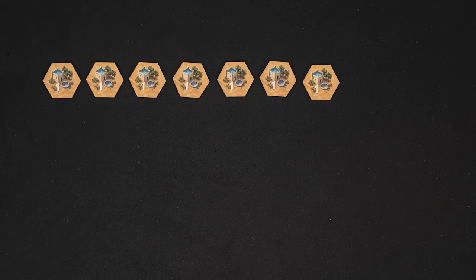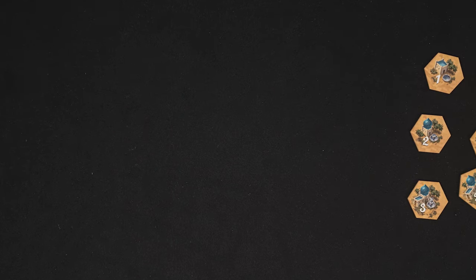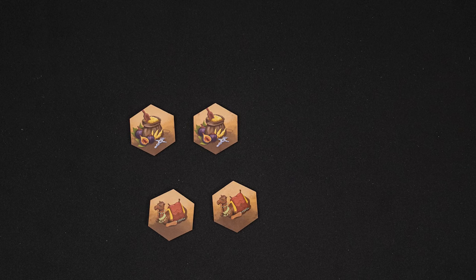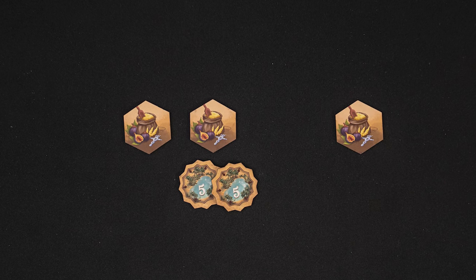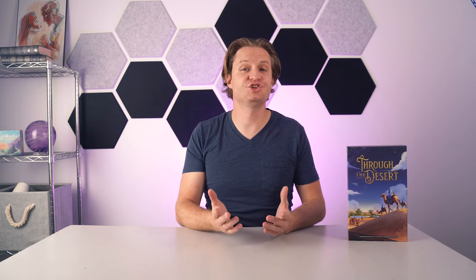The final expansion adds new waterhole tokens that will be mixed in with the other waterhole tokens. Remove seven 1-value, seven 2-value, and seven 3-value tokens, returning these 21 tokens back to the box. Shuffle in the new tokens and set up the game like usual. You'll claim these tokens just like regular by placing a camel on them, but when you take these special tokens, keep them face up in front of you. The new tokens are either goods or camels. A set of two good tokens is worth 10 points at the end of the game, but a single good token is worth nothing. The camel tokens allow you to place an additional camel on your turn — return the token to the box and place an extra camel. You can use that camel token as soon as you earn it or save it for a future turn, but you can never use more than one camel token on your turn, so a maximum of three camels can be placed on your turn.